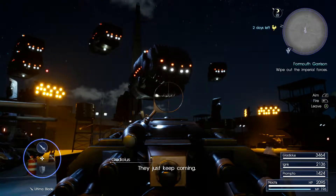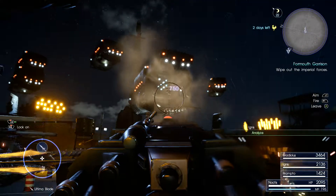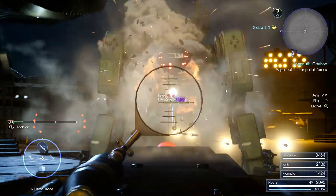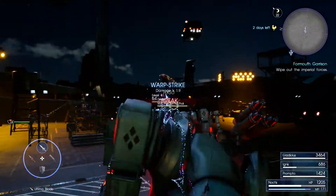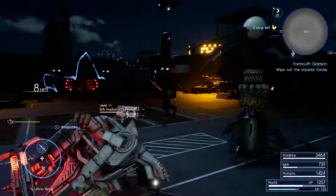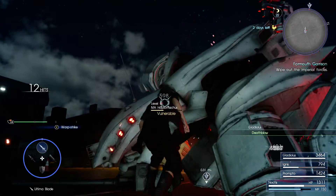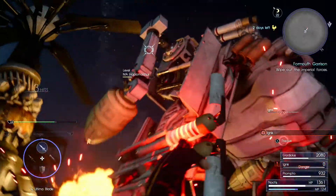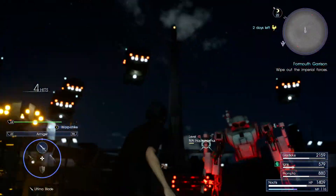A Magitek suit just keeps coming — we'll keep mowing them down. Everybody get ready — oh crap, a metal gear! Okay, that's one of their many roles — do not be on the gun. Get rid of the missiles — boom, that's one of their many missiles gone. Get rid of the arms too. Ignis is taking a lot of hits. Get rid of this gun too.